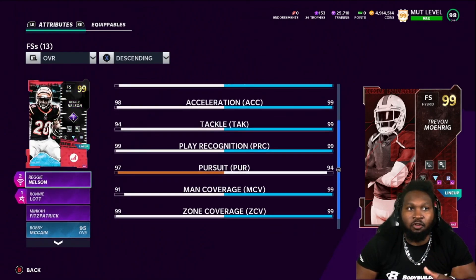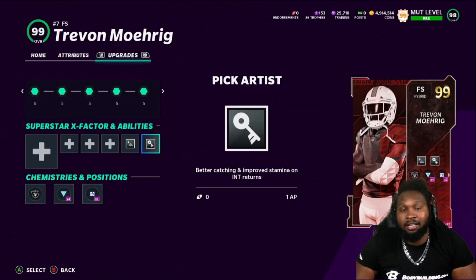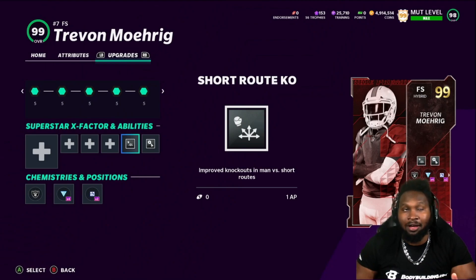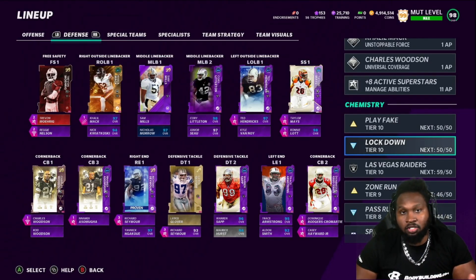94 pursuit, 99 man coverage, 99 zone coverage with a 91 hit power. I like how the card is — very good hit power, man coverage, and zone coverage is 99, exactly what I need. 99 acceleration, 99 speed — absolutely love this card. As far as his abilities go, we went ahead and put Pick Artist, and we have Short Route Knockout. I had an extra ability spot so I put Short Route Knockout on him.